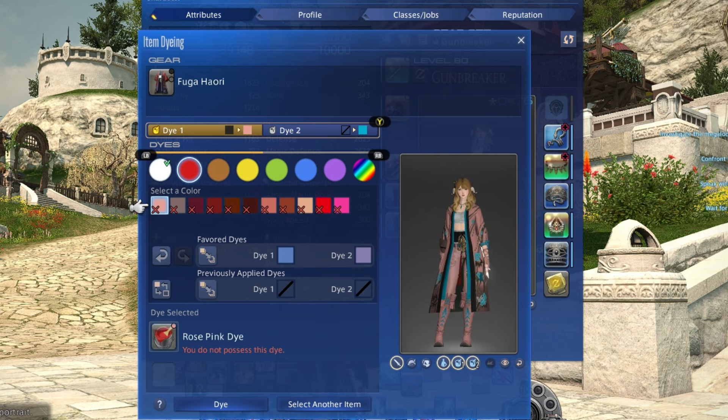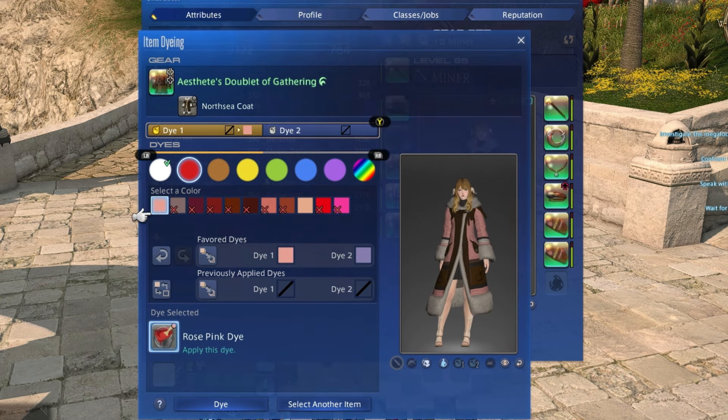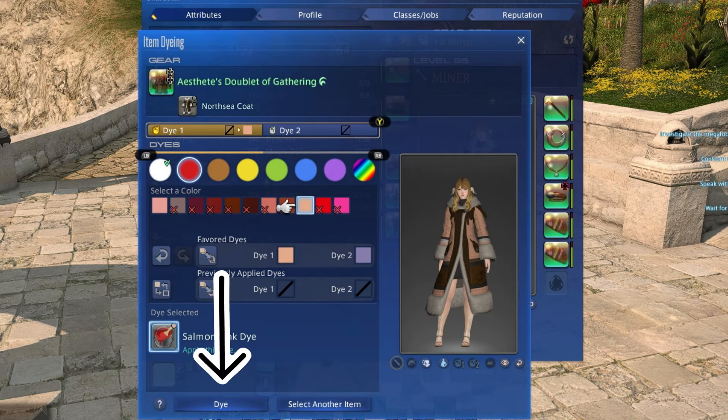In order to dye something, you will need to have the necessary dyes in your inventory. An X on a color means you don't have it, while the absence of the X means you have some on hand. It will show you a total number of dyes you need and in which colors when you go to dye them by pressing the dye button.